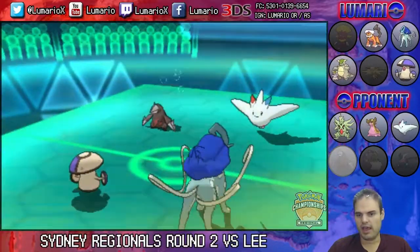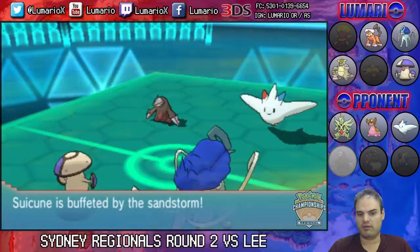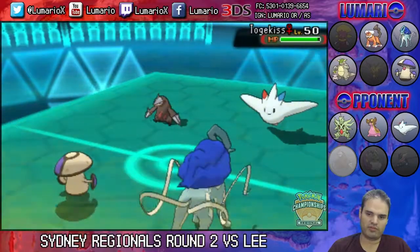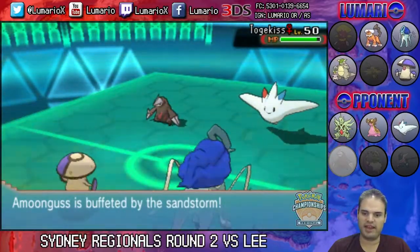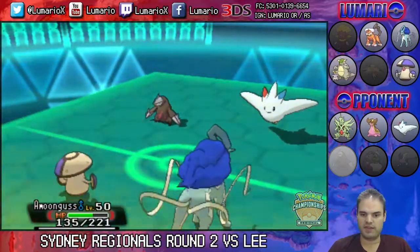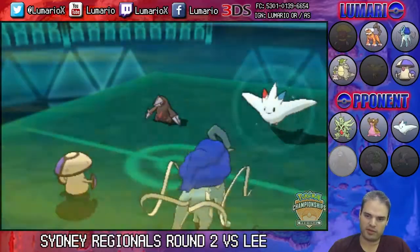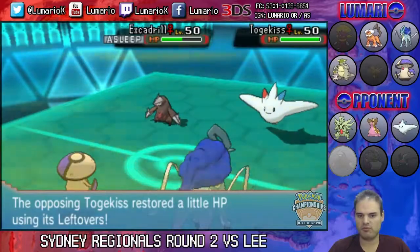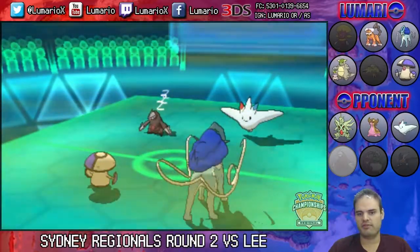Amoonguss puts Excadrill to sleep, so that won't be getting off any speed-boosted Rock Slides, thanks in part to the sand. It won't flinch me out either. Every other Pokemon on the field will take sand damage, which will stack up over time obviously.